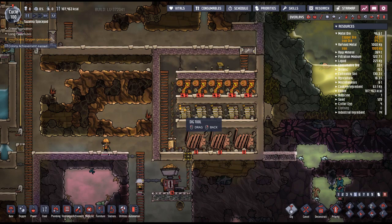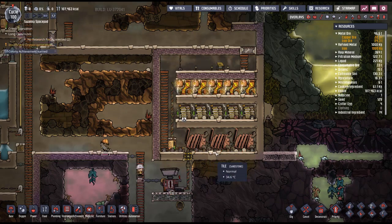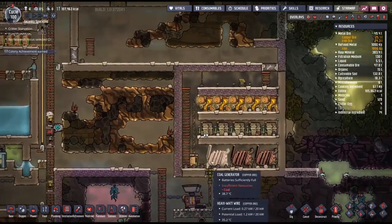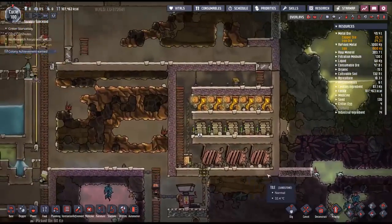The first thing I'm going to do is ask them to break down this battery. The reason for that is fairly simple — I'm going to put in a smart battery.